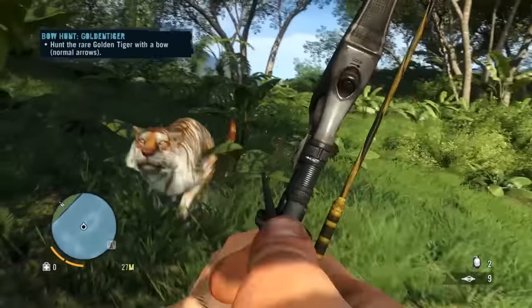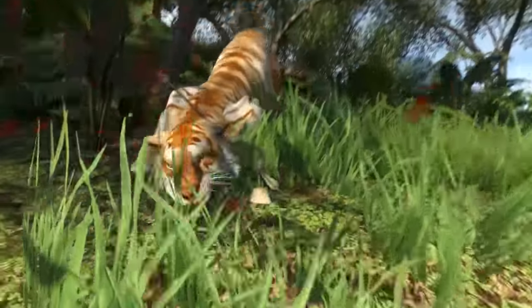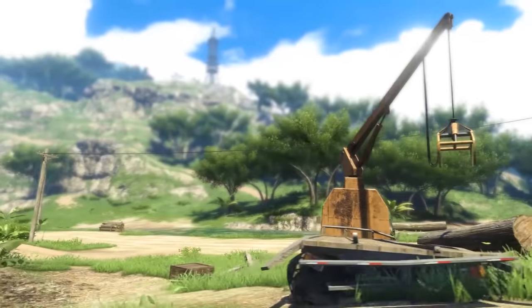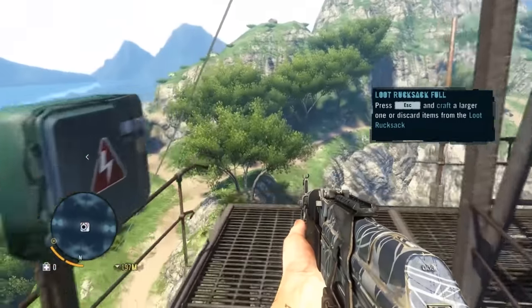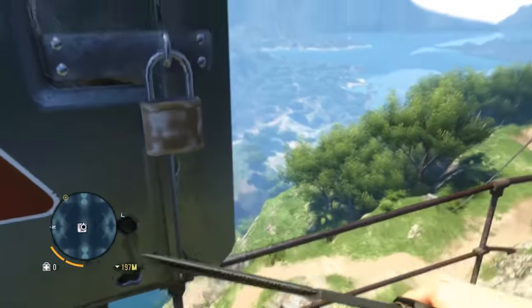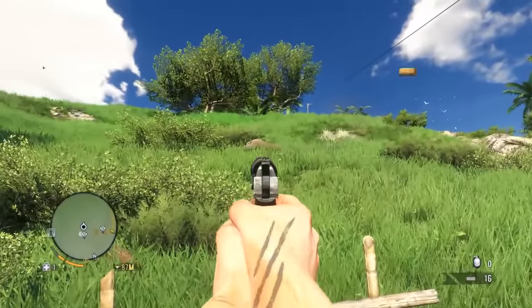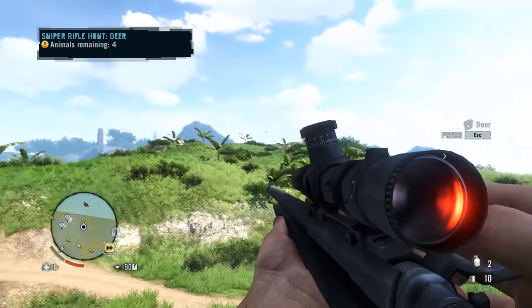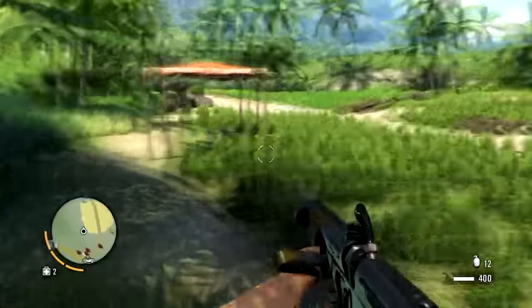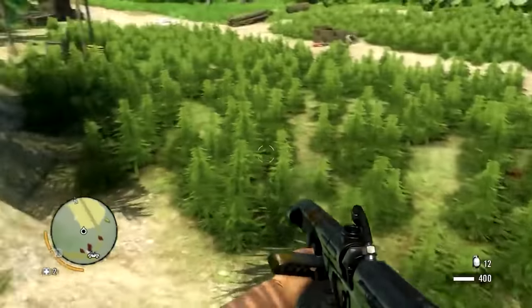Rook Islands was an expansive sandbox filled with things to do, and everything offered players progression. There was crafting, skill points, and in what would become classic Ubisoft fare, there were outposts to liberate and watchtowers to climb. You weren't just up against the pirates — there were also animals to hunt, and by collecting their pelts you could upgrade your equipment. Far Cry 3 also features one of the series' most iconic missions: burning marijuana fields to the tune of Make It Bun Dem by Skrillex and Damian Marley.